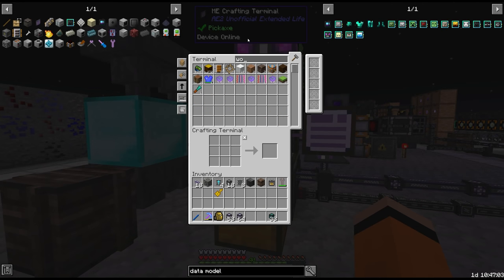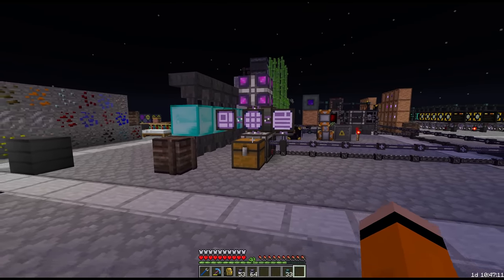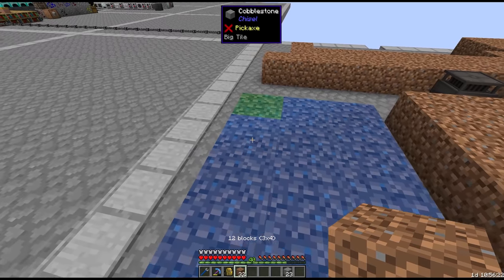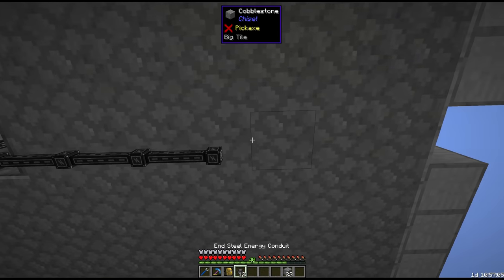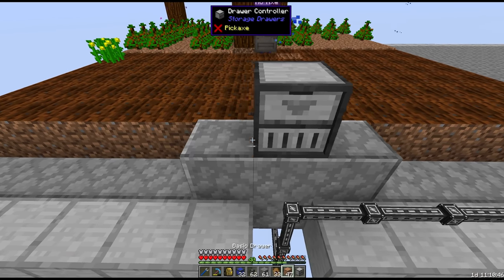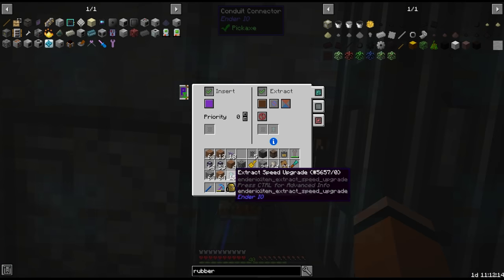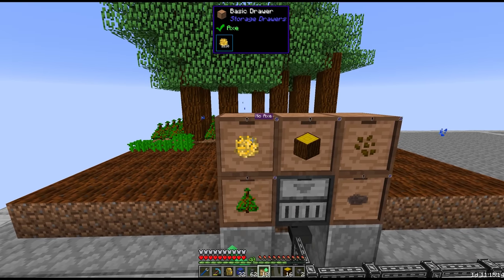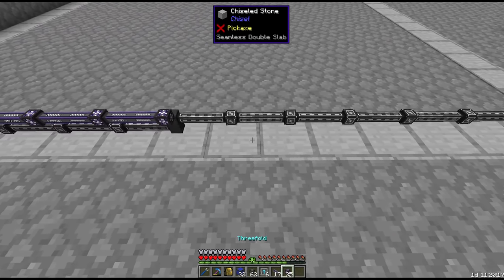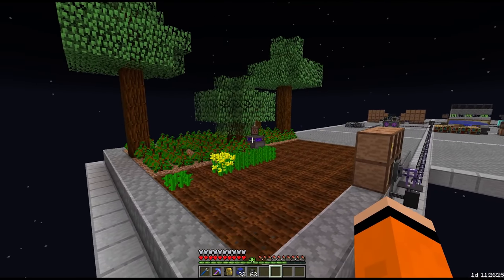I'm finding us actually using quite a bit of wood these days. We use it in chests and drawers and hoppers, all that stuff, so I think we should do something about our wood supply. And all the wood we could ever want is going to come from this Ender IO farming station right here.